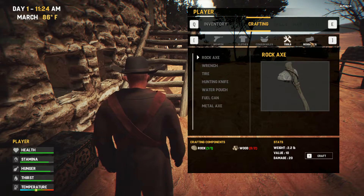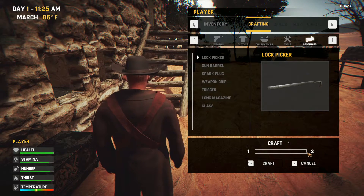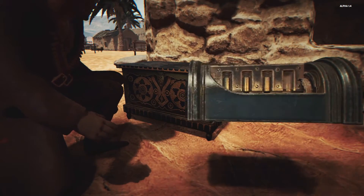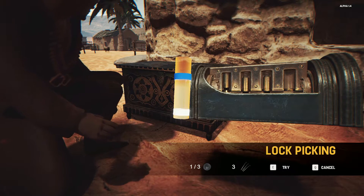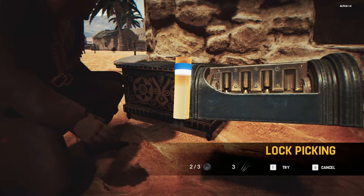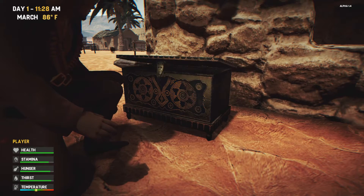So crafting — resources — lock pick. So we can get three. Let's try breaking into this thing. Hopefully I can do it better this time because I only got three. Oh look at that — bam, nailed it! I'm getting better. You got to give me credit for that.